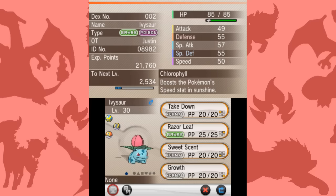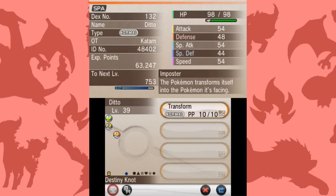Method 1: The Masuda Method. Named such because it was first hinted at by Junichi Masuda on his blog, it's actually pretty simple. All you have to do is put a Pokémon of a different national origin than the copy of the game you're playing in the daycare with a Pokémon from your own region, and this will bump the chances of the offspring hatching shiny up to 1 in 818.